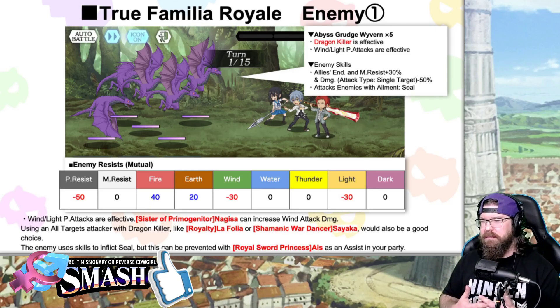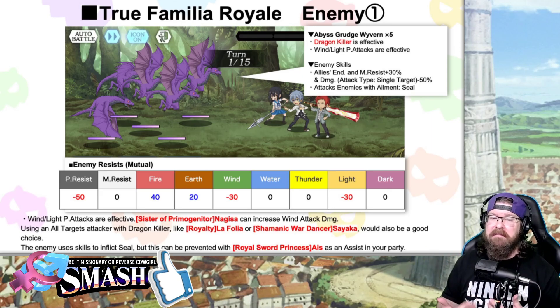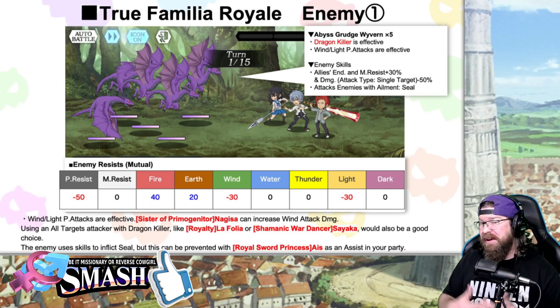This one might surprise you — we actually have some older units in the game that are going to be really good for this. The UFO is Abyss Grudge Weaver. Dragon Killer is effective, so you want to use units with Dragon Killer. Now that we have the Killer Filter in the game, it's going to make it a lot easier to find those units.